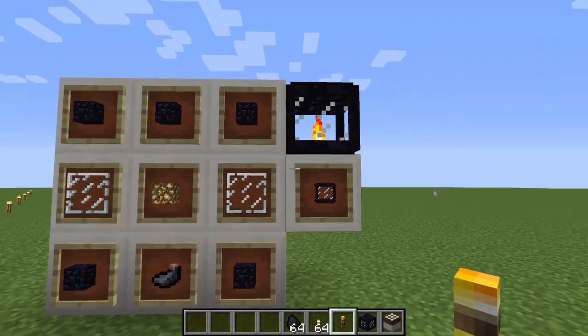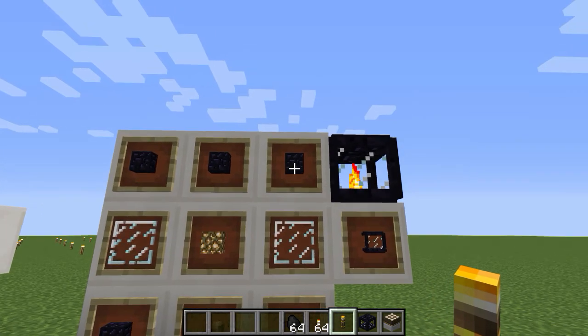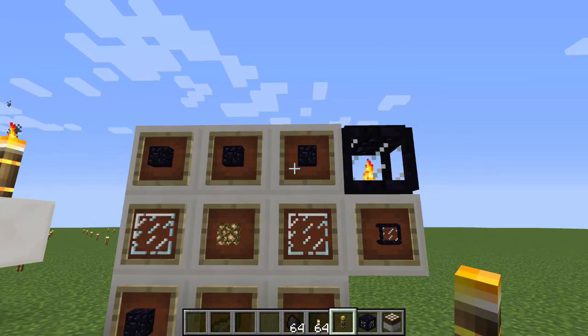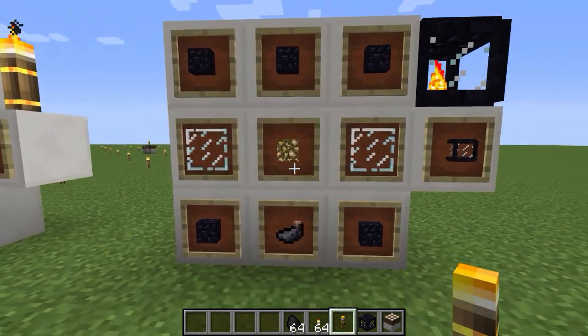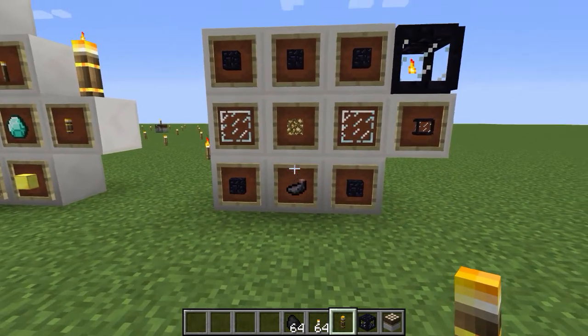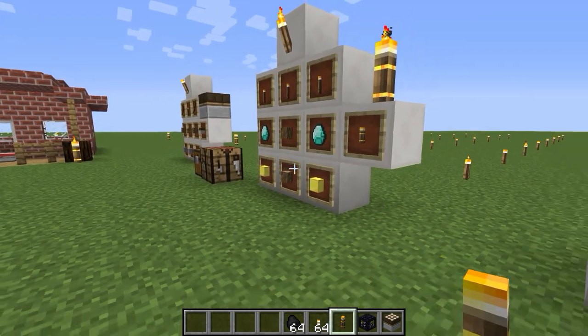And finally, we have the Dreadlamp. This one is kind of cheap because we don't need diamonds. All we need are obsidians, glass panes, a glowstone, and an ink sac. So without further ado, I'm going to show you guys how the mod works.